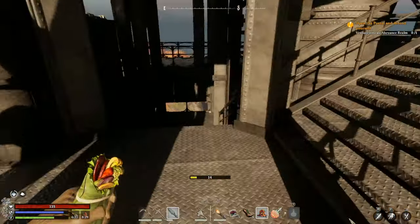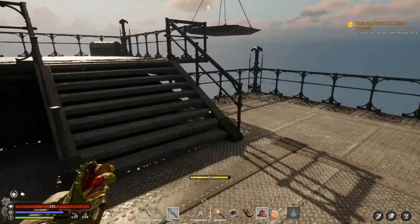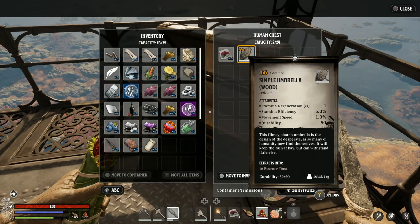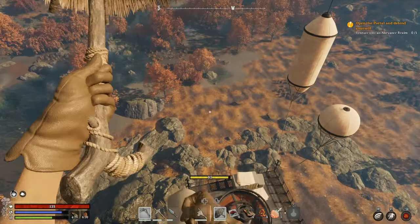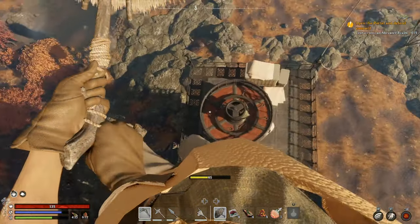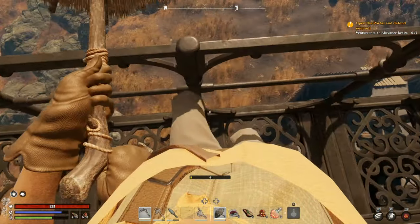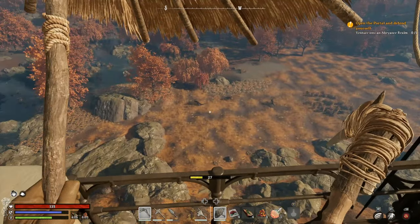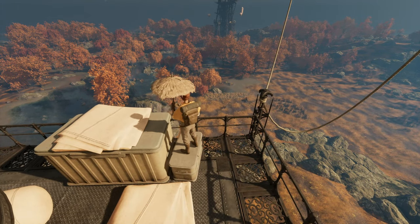Remember you can build pretty much in every structure you come across at a point of interest and make it part of your base. At the top of both of these towers you should find chests filled with at least an umbrella so that you can glide safely down whenever you're ready. This gives you a good opportunity to take a look and see where the Fae Tower is, although it should be appearing on your map by now.